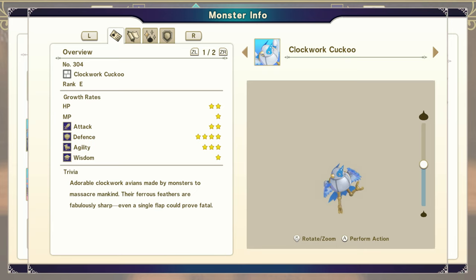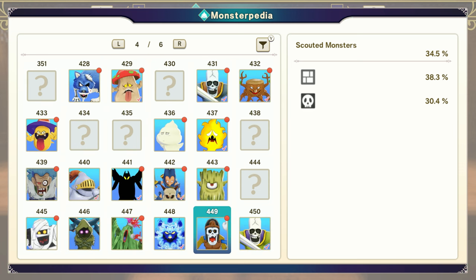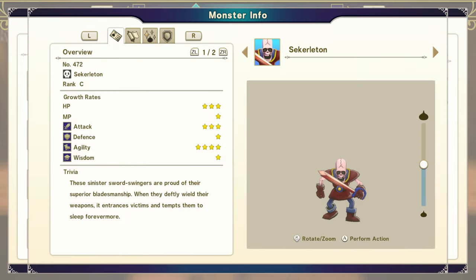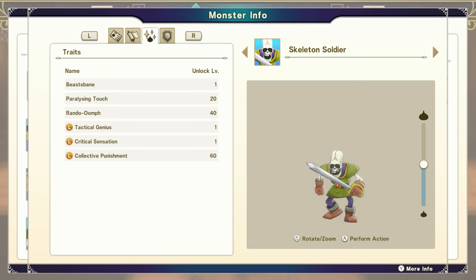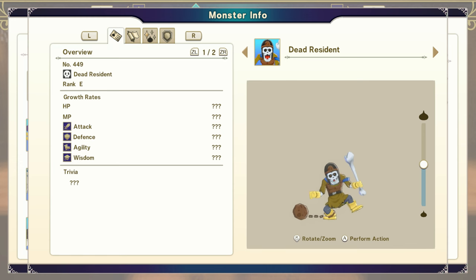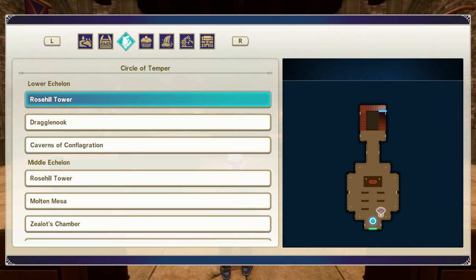Looking at our Materials and Zombies, let's see what we have in terms of E rank. We can get Clockwork Cuckoos in the area we were just at — that's a very early accessible Material E type. As for the Zombies, there are a couple different options. Skeleton Soldier is really easy to make — just fuse a Skeleton and a Knight together. Dead Resident we can just recruit in one of the Medium Zones, around the Zealot's Chamber in Circle of Temper. Point being, there are a lot of different E grade monsters we can use to get the Maiden Doll.